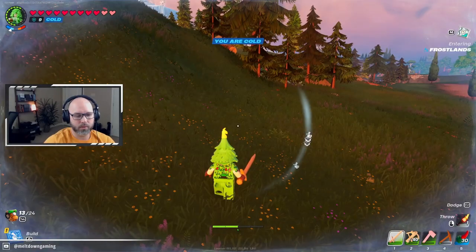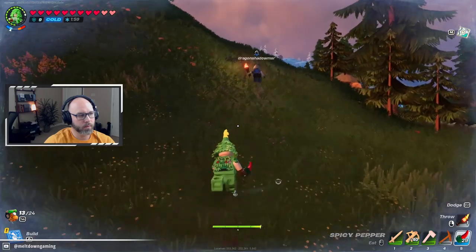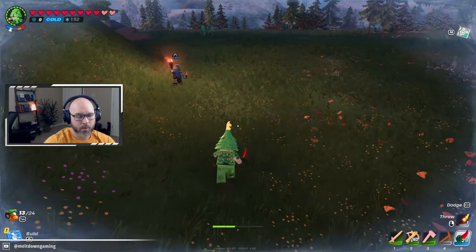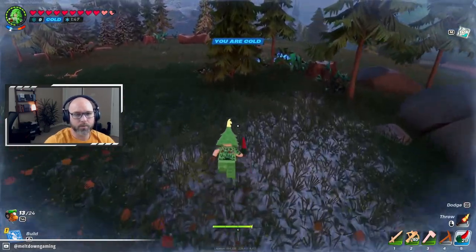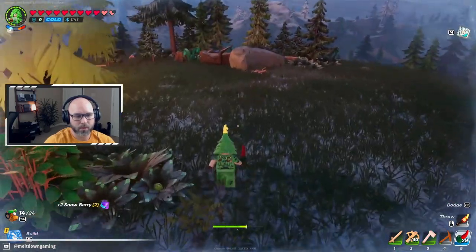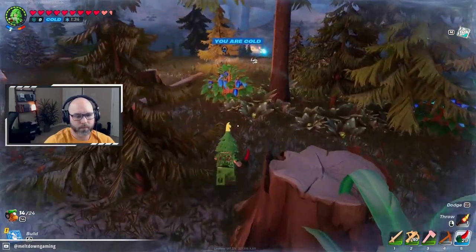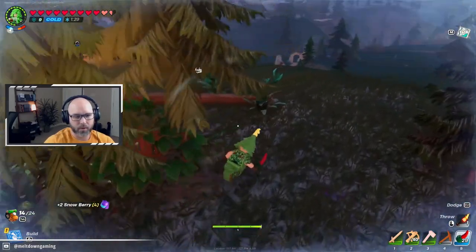I bet there is a juice for that too. Okay, let's just head up to this cave up here. Oh, there's one over here close. Ooh, there's berries — snowberries! Yeah, those are made for heat resistance. Okay, there's a brute down here. Grab all these berries because we're going to need these for the desert.